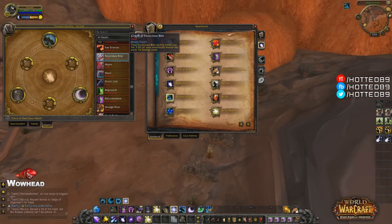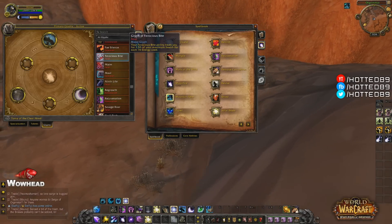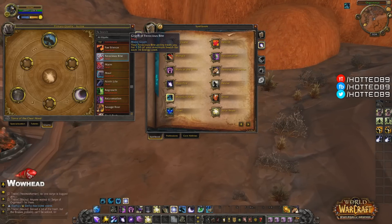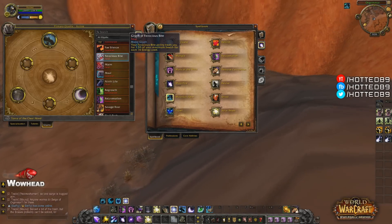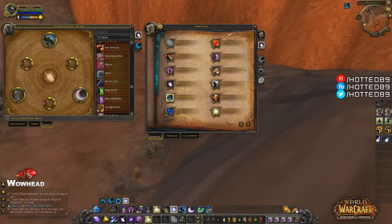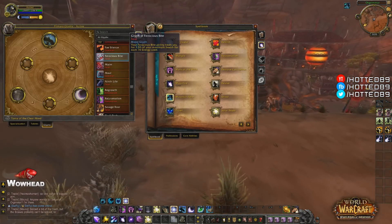The Glyph of Ferocious Bite says your Ferocious Bite ability heals you for 1.5% of your maximum health for each 10 energy used. That's actually pretty nice — a solid self-heal if you're soloing and want some self-healing.